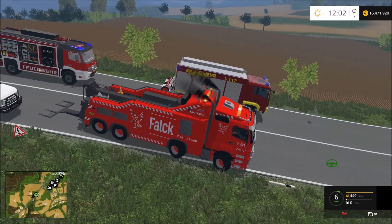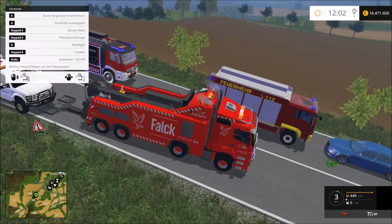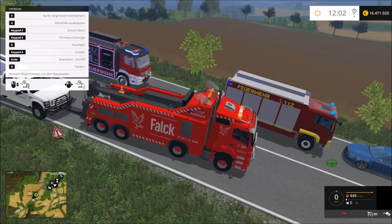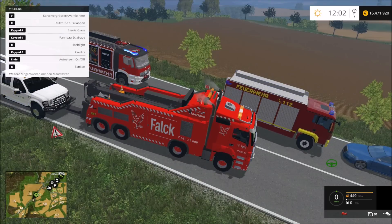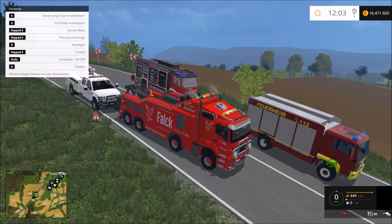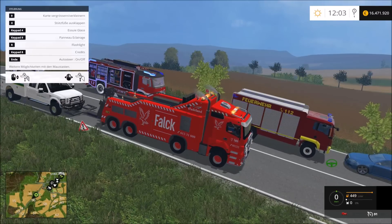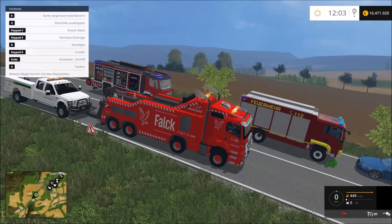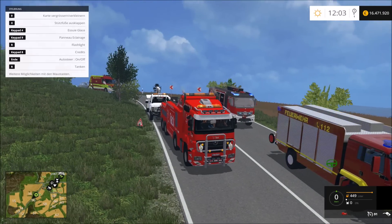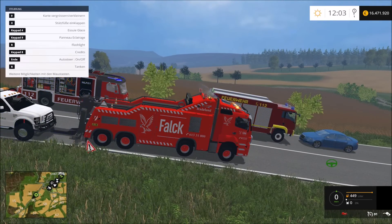Dann mal den Kran runterfahren. Unter das Fahrzeug muss ich jetzt – ich kann tanken, coole Sache. Wie war das nochmal mit den Anhängen? Ich glaube mit irgendeiner Taste. Den Lichtmast bräuchte ich jetzt eigentlich auch nicht. Letztes Mal wusste ich es noch – naja, es funktioniert eh so wie es soll. Vielleicht geht es nicht bei allen Fahrzeugen. Ich stehe jetzt logischerweise richtig dran, aber wie man sieht passiert nichts. Ich kann Stützen ausfahren – ganz klar.